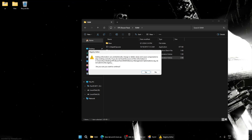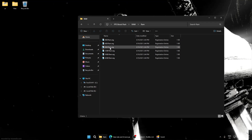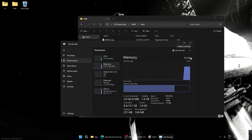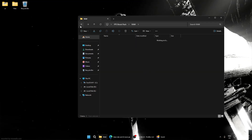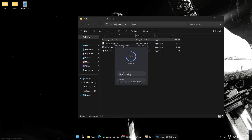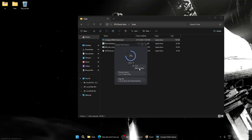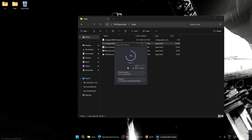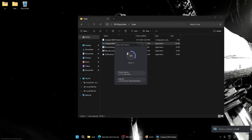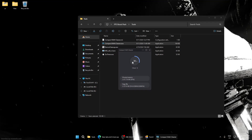Go to RAM and select which RAM you have. If you don't know, go to Task Manager, Performance, and check how much RAM you have — I have 8 GB. Now go to Tools and open Compact RAM Cleaner. Here you can see how much RAM is being used. Click Clear and every time you click it, you can see I get around 40% down on my RAM usage — this is a really good FPS boost.